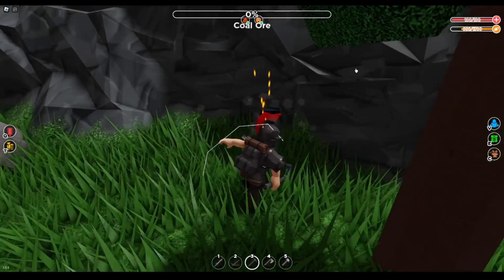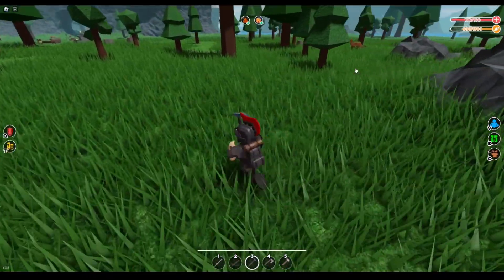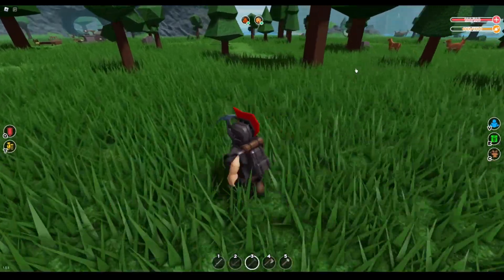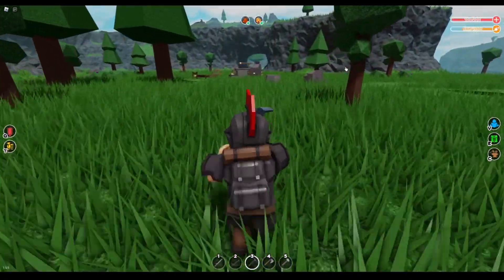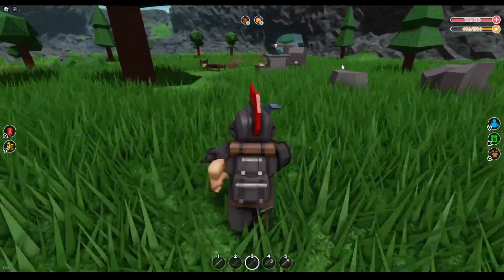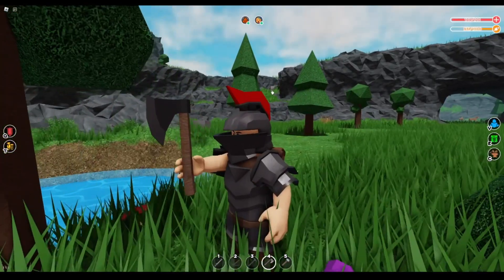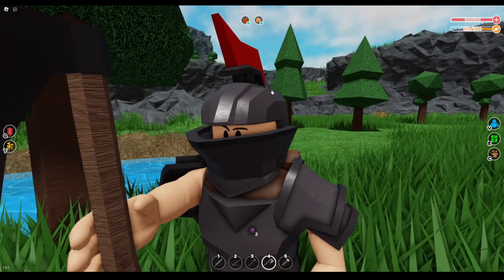With all that steel you can make blue steel, which is the best ore in the game. You can basically raid bases over and over again with all this steel. Even without blue steel, the only blue steel item I have is the pickaxe, which isn't even that good. And that was how to get tons of iron — 100 iron in 10 minutes is very good.